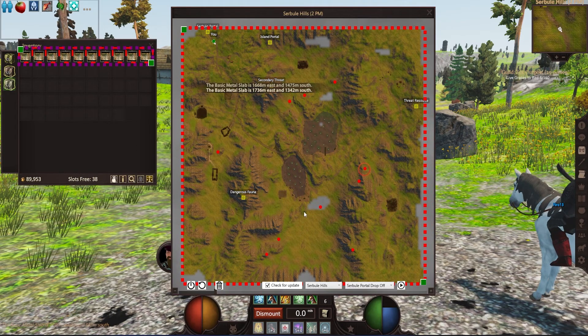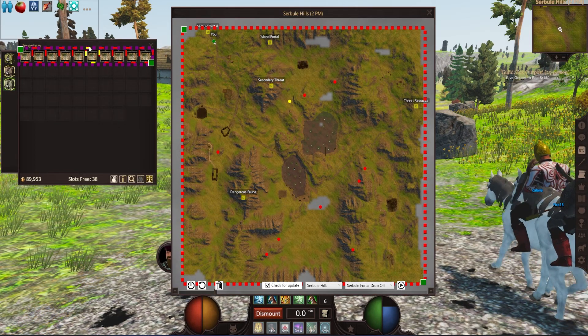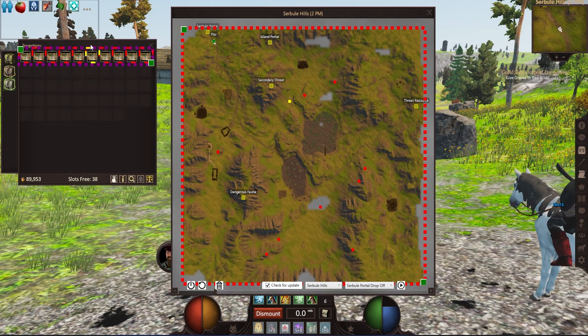Once they are marked, simply press start around the red box. You will see that one of the red circles has turned yellow, and there's also a yellow box around the map in your inventory.